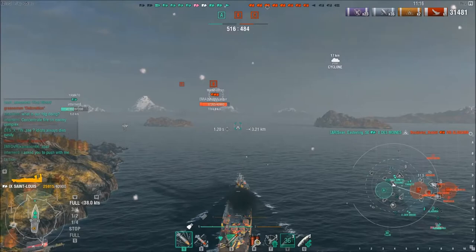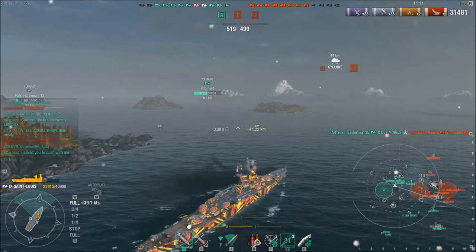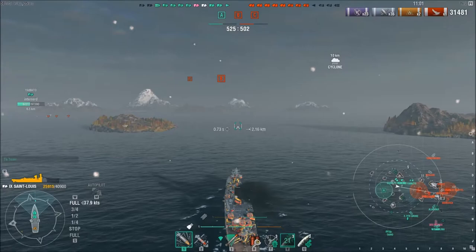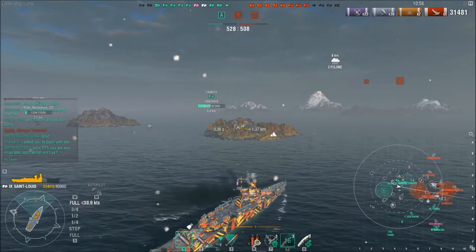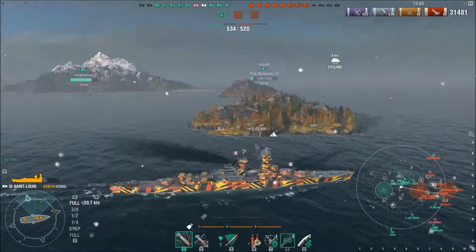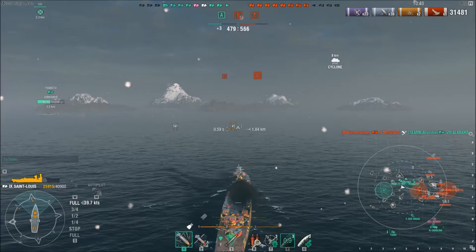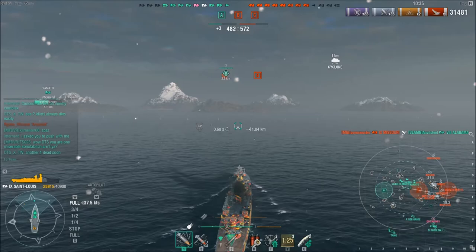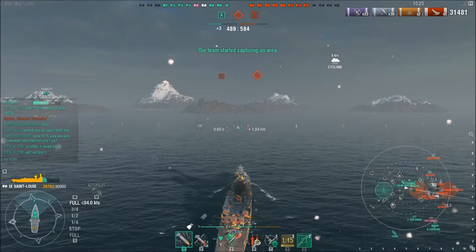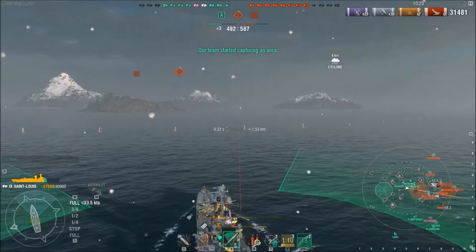I'm pushing up behind the battleship with the DD behind me, but we really need to get into B. I know in this situation hydro probably would have been better with it being a cyclone, but it's a coin flip between whether you actually get a cyclone or whether there's a carrier in the game. As much as people want to say carriers are dead, that's not true. There are still plenty of good carrier players at high tiers, and even a bad carrier can get lucky and ruin your day.